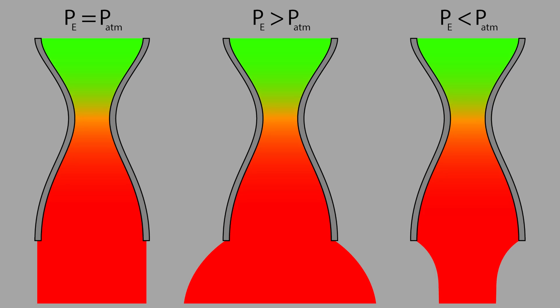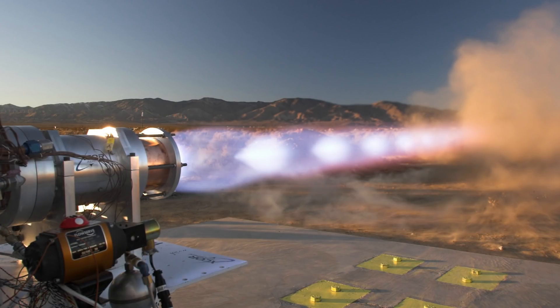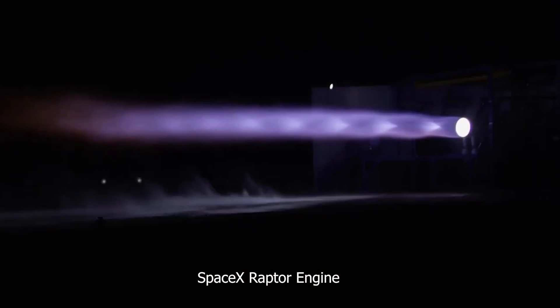If the exit pressure is higher than atmospheric, it's an underexpanded nozzle and the gases expand as soon as they leave it. If the exit pressure is lower than atmospheric, then it's an overexpanded nozzle and the gases get crushed in by the atmosphere as soon as they leave the nozzle. Nozzles that don't perfectly match the atmosphere generate shock diamonds as the gases expand and collapse. Even the most well-designed rockets can generate shock diamonds because the atmosphere has ever-changing conditions — it could be designed for higher altitudes, just all sorts of things.